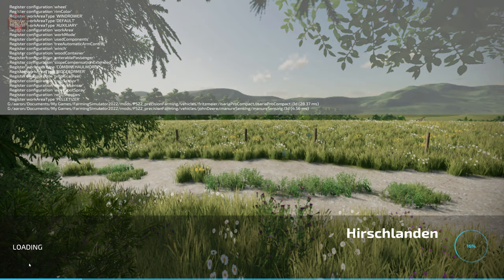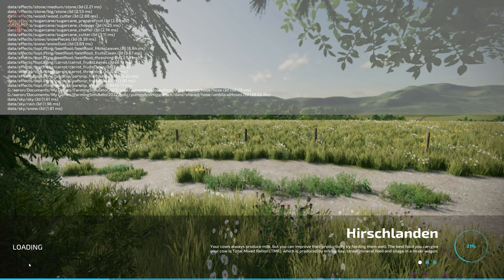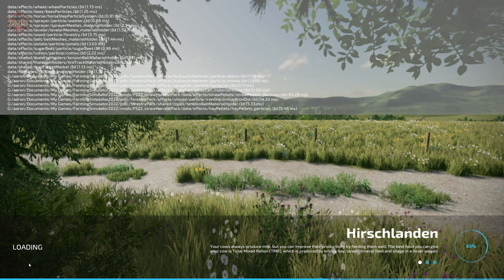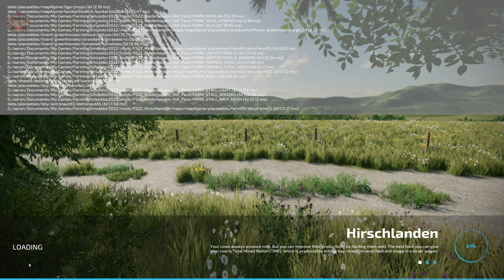If you load this map up in Farm Manager mode or Start From Scratch, you'll find that all the farms are built out exactly how you're going to see them here in New Farmer mode, with the exception that you do not own any land, nor do you have any starting machinery in those alternate game modes.